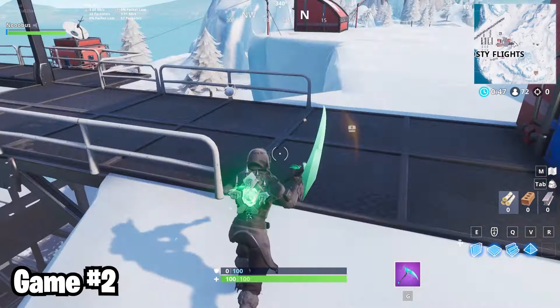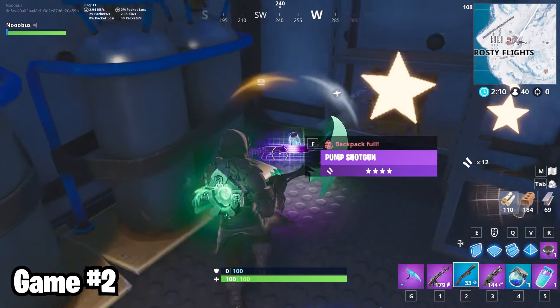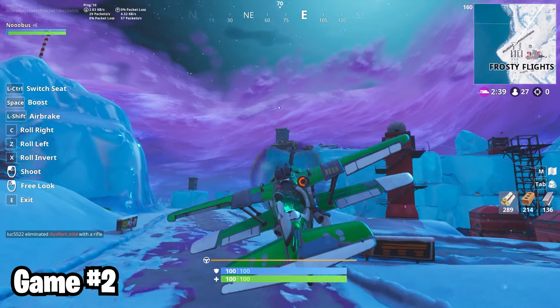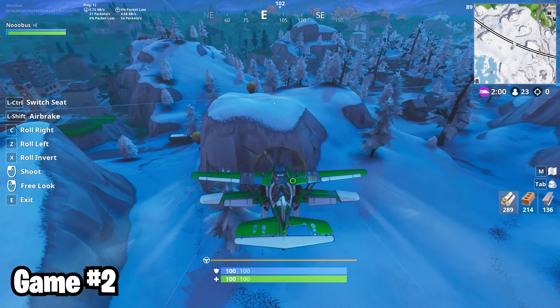Kinda messed up my drop into Frosty in game two. It's okay, I'm alone, I think. Thankfully though, the loot was instantly amazing out of Frosty this time. I got what I need, now I can leave. Most games at Frosty are gonna go pretty much like this one, though most games weren't quite as lucky as this. Two supply drops unnoticed at Tilted, that's crazy.